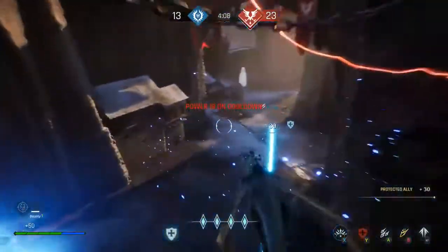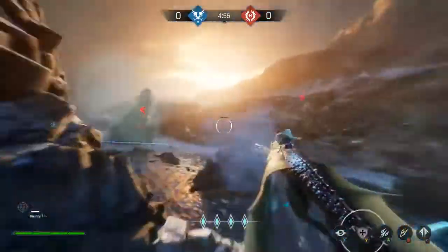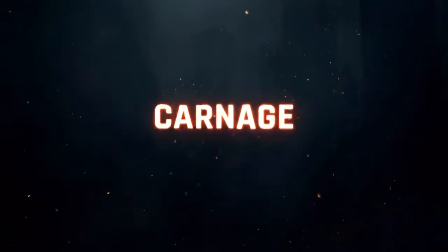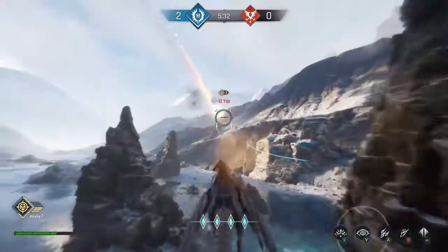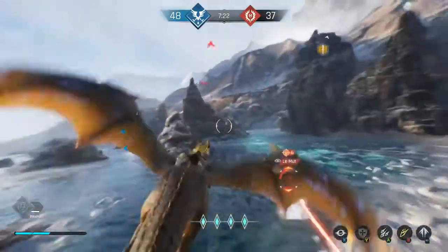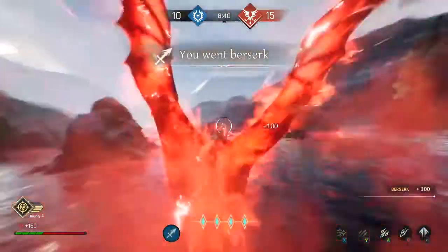Combine these various classes to rule the skies in three exclusive game modes. In Carnage, each point you grant your team by killing an enemy increases your bounty level, making you a more valuable target. Thrust the Drakepiercer for a one-shot frag or unleash the Berserk's Wraith to claim victory.